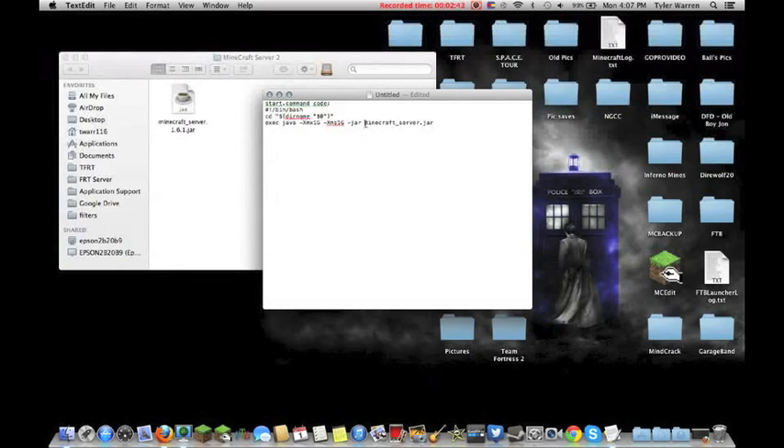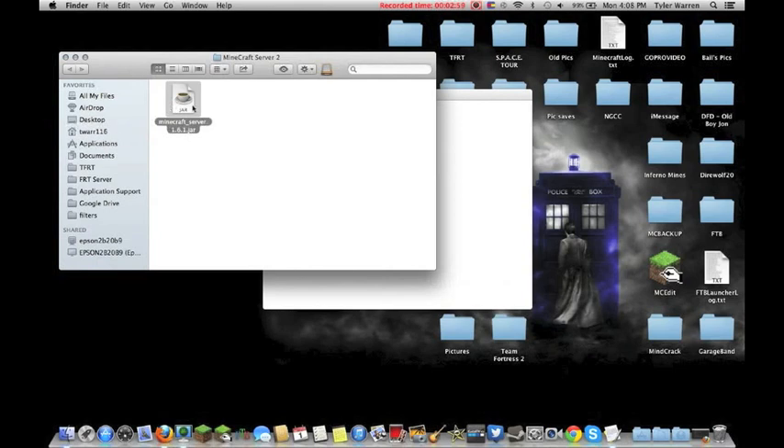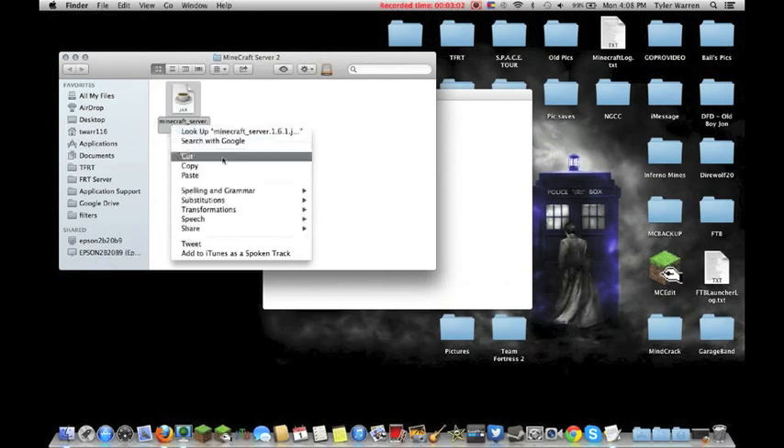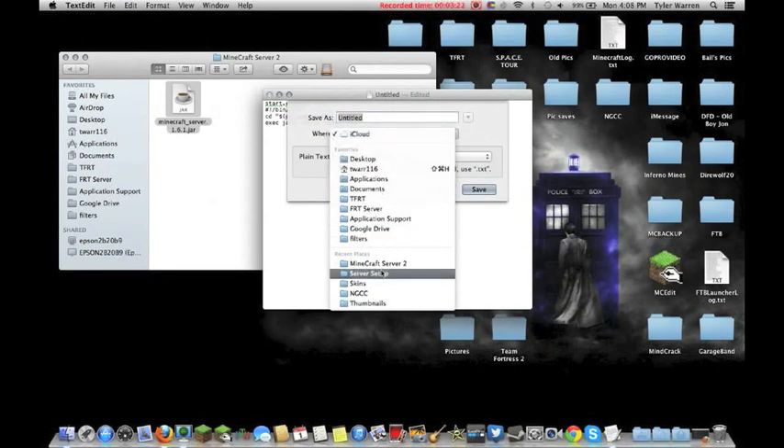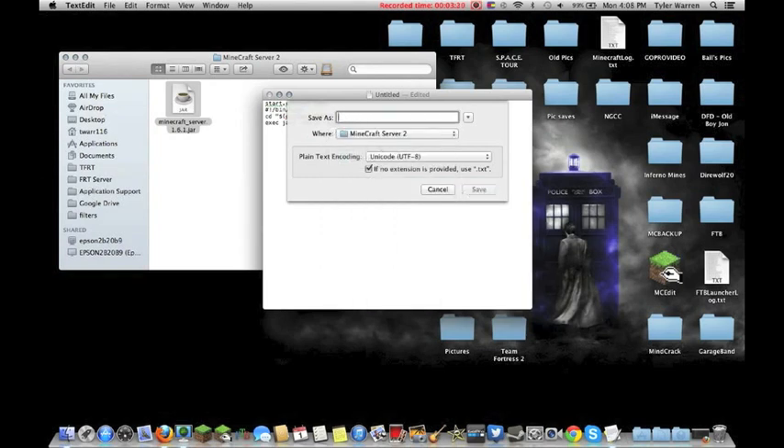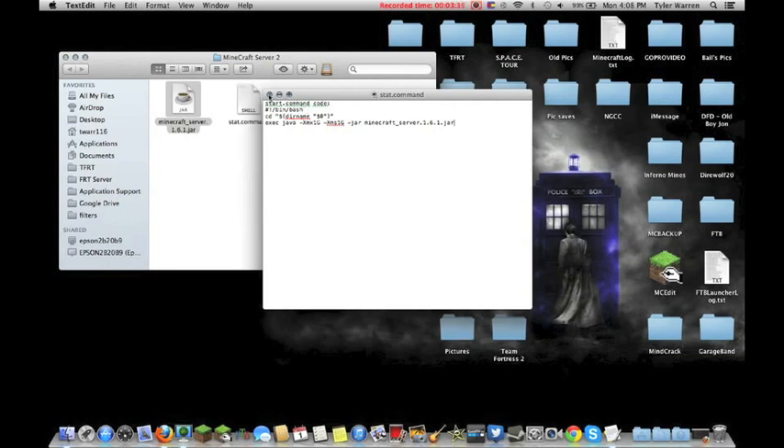There are a few ways to update the filename. You can type in 'server.1.6.1.jar' directly, or you can highlight the JAR filename in the folder, copy it, and paste it into the script. Once you've got 'minecraft_server.1.6.1.jar' in there, go to File, Save, find your server folder — Minecraft Server 2 — name the file 'start.command', and save it.